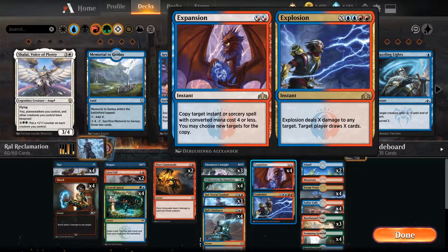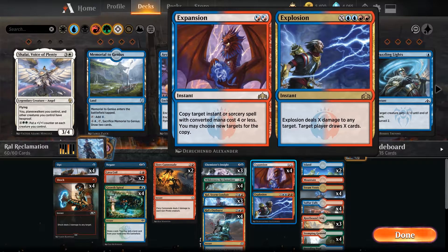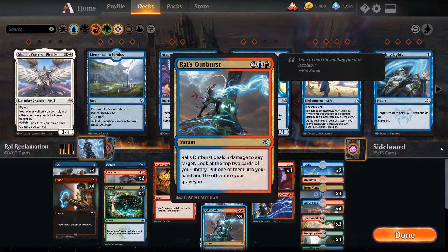Actually we only need 6 mana, because we only need to cast Explosion for 9. That's because Ral has the passive ability: whenever you cast or copy an instant or sorcery spell, Ral, Storm Conduit deals 1 damage to target opponent or planeswalker. With this we can kill them instantly. Also, stuff like Ral's Outburst to the face — if we copy it for 8 mana — deals 8 damage.